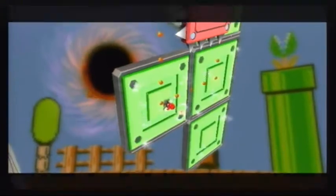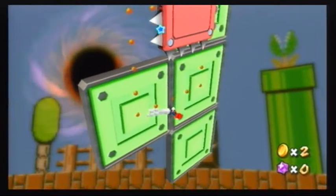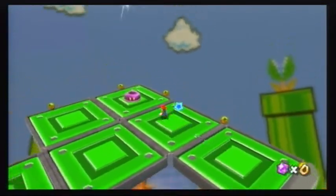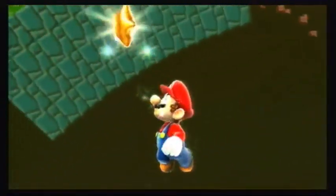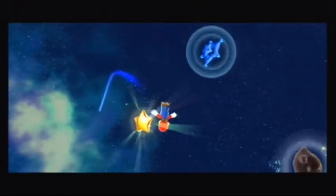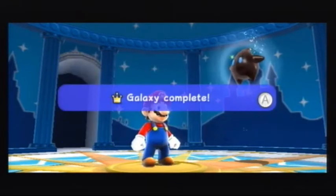There you go! After you painted the planet yellow, it all becomes green. Now you gotta use this thing to get the star. And we're done. You got a star! Galaxy Complete!